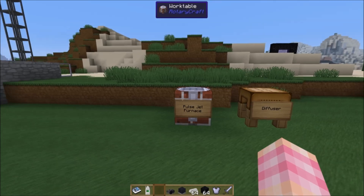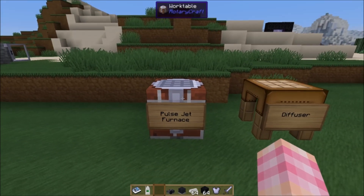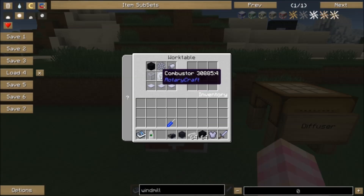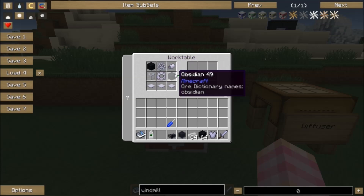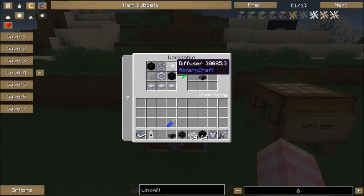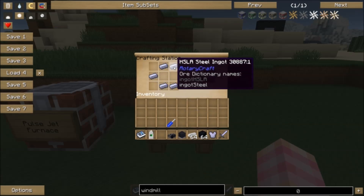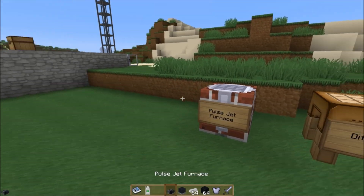So the pulse jet furnace, as you might imagine, is a furnace that runs on jet fuel. If we look at how to craft it, it's crafted using a combustor, which we know how to make already, a compressor, which we also know how to make, a liquid pipe, three base panels, two blocks of obsidian, and a diffuser, which we do not know how to make yet. But the diffuser is crafted very simply - five steel ingots in a claw shape. So that's how you create the pulse jet furnace.